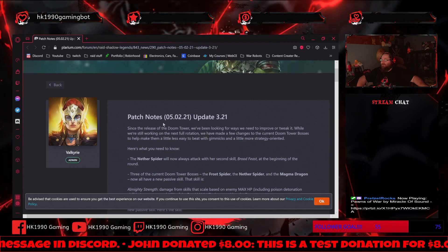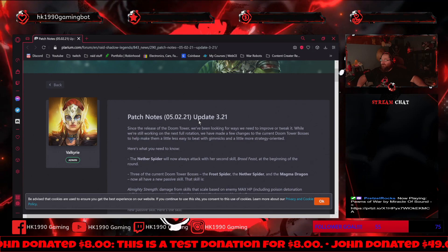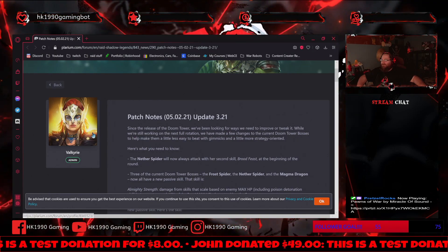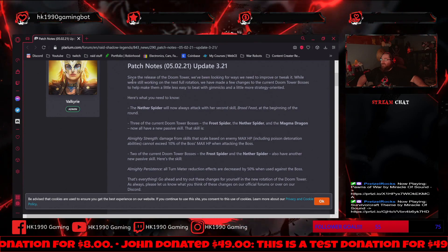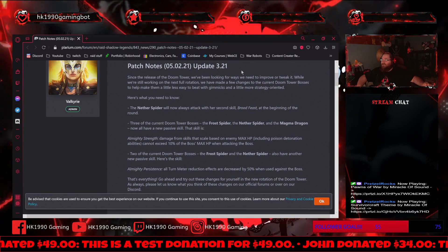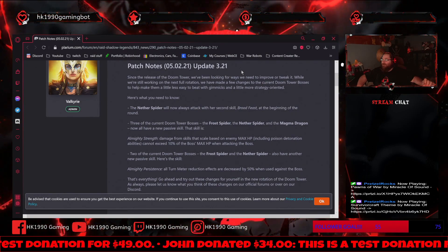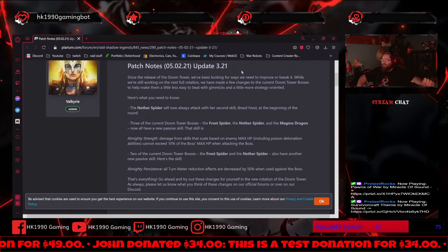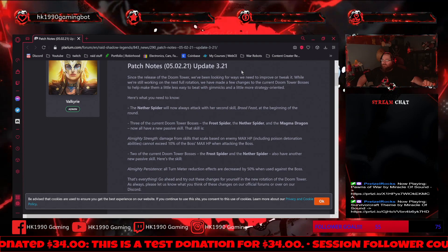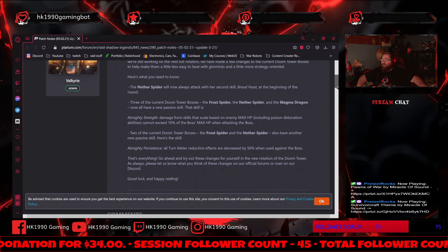These are the patch notes for update 3.21. Since the release of Doom Tower, we've been looking for ways to improve or tweak it. While we're still working on the next full rotation, we have made a few changes to the current Doom Tower bosses to help make them a little easier to beat with gimmicks and a little more strategy oriented. So it sounds like they're making them harder.